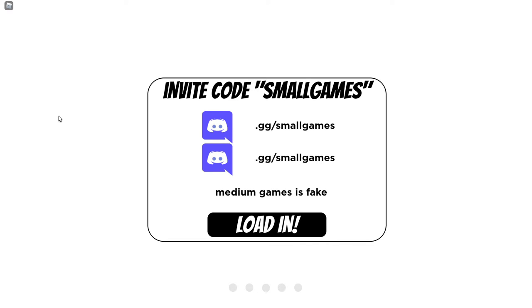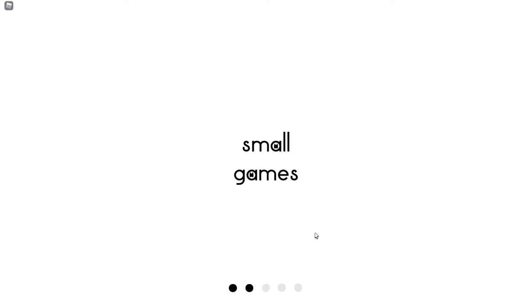What is up guys, welcome back to a new video! Today we are playing the fake Pet Simulator X, which literally has all the scripts that the real Pet Simulator X does. It has free huge pets, but they don't transfer to the real game. The group is called Small Games - you can join at their server dot gg slash small games. If you enjoy today's video, make sure to smash that like button, subscribe, and turn on notifications. I upload every single day at 8:45 AM.